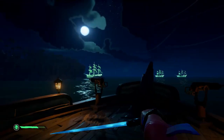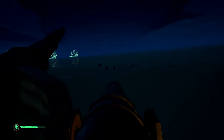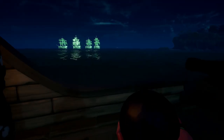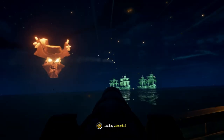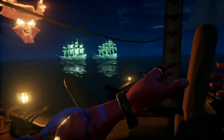After you defeat a good number of these ships, two little ship sets will spawn — one on each side, like here and one on the other side of Cannon Cove. One of these has a lesser flagship, and the other one has the main flagship for Flameheart, which we saw in the Heart of Fire Tall Tale.